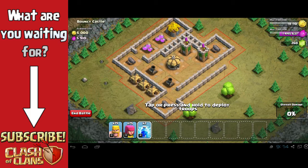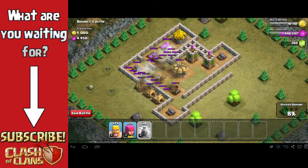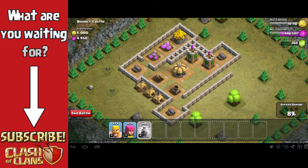I've got two lightning spells. If you don't have lightning spells that is completely okay, you do not need them. I'm just going to drop two of them on one of these mortars just to help speed things up. So this mortar is gone — the lightning spell does splash damage and it damaged about half the health on the other mortar.